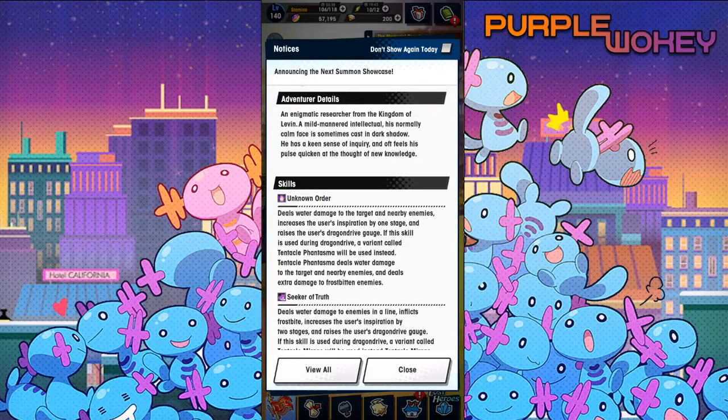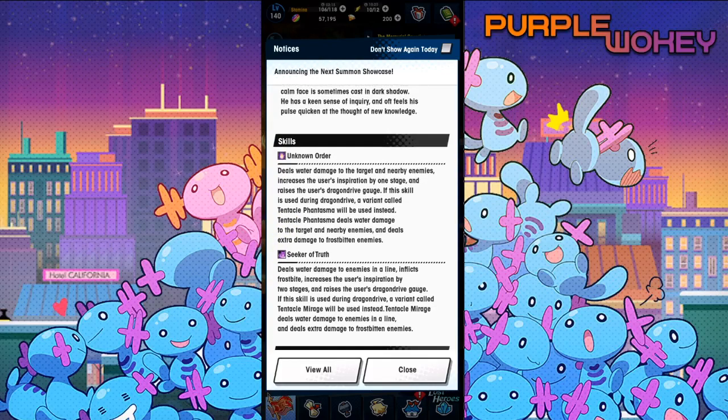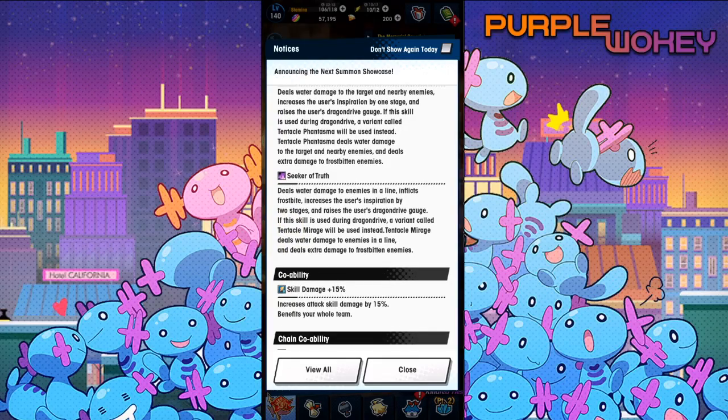Skill 1, Unknown Order: deals water damage to the target and nearby enemies, increasing the user's inspiration by one stage and raises the user's Dragon Drive gauge. If this skill is used during Dragon Drive, a variant called Tentacle Phantasma is used instead, dealing extra damage to frostbitten enemies. Skill 2, Seekers of Truth: deals water damage to enemies in a line, inflicts frostbite, increases inspiration by two stages, raises the Dragon Drive gauge, and has a Dragon Drive variant called Tentacle Mirage.